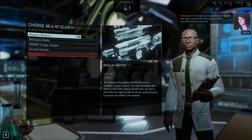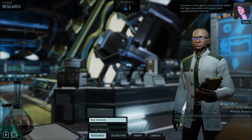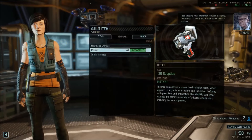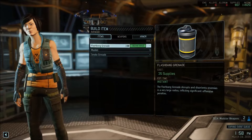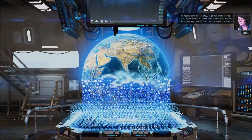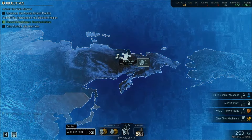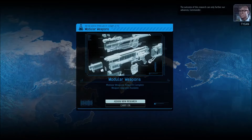It will take 6 days. Start scanning and then we will go and make contact with the resistance. Construct this facility, complete this project, and use it on an Advent officer. So this is looking like the stun missions we had to do on the previous game — capture an alien, capture an outsider, stuff like that. Advent trooper autopsy, new research.